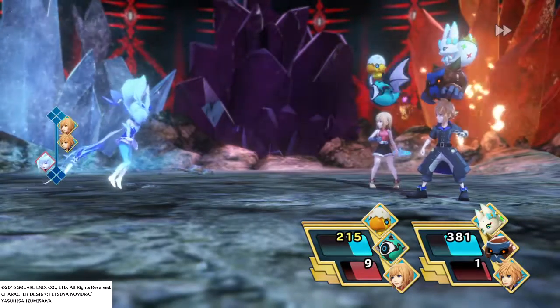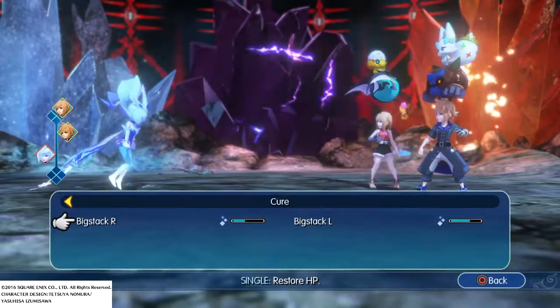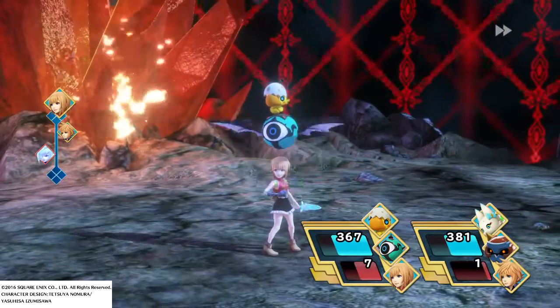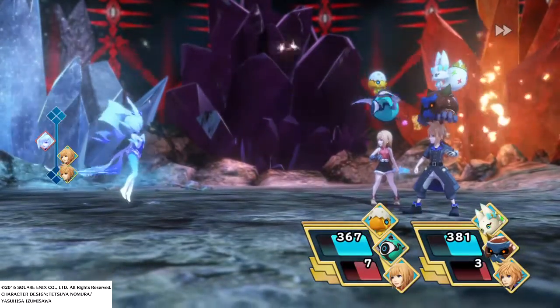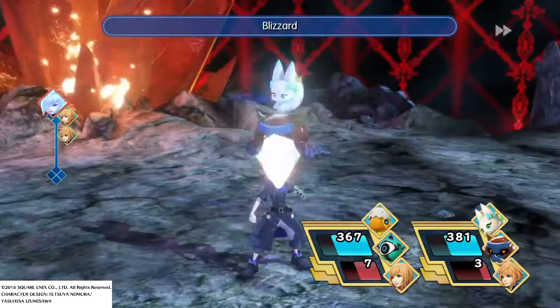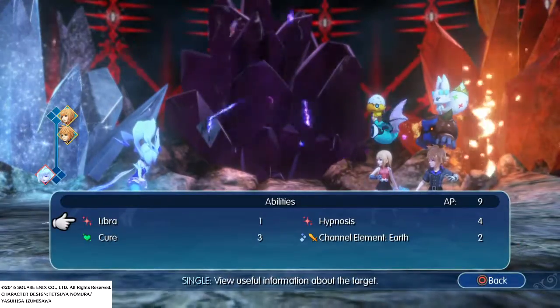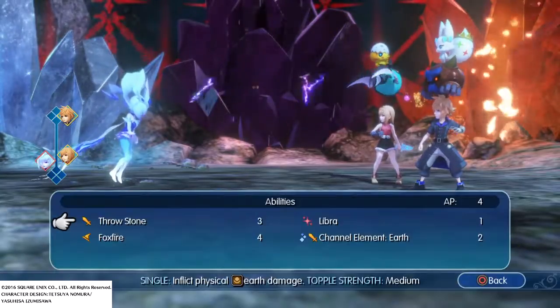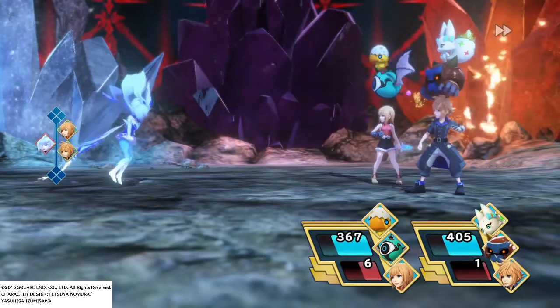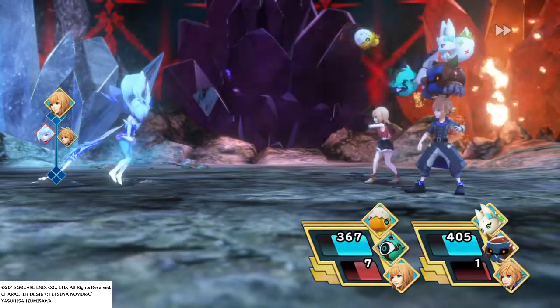She'll be done in no time. If you want to over-prepare, don't put any mirages that are weak to ice, of course. But I don't think you need to over-prepare that much. Just cure when you need to and use Foxfire whenever you get a chance — she should be pretty much almost done.